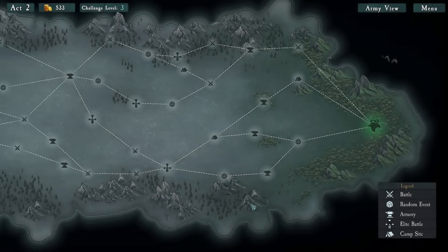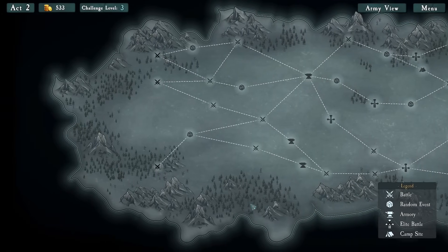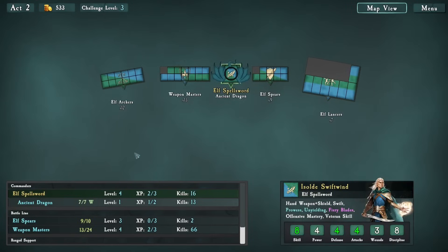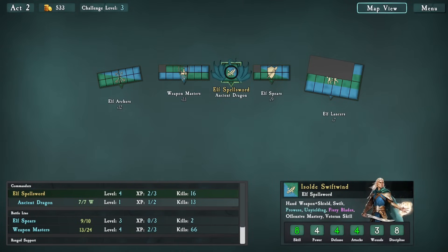Hello everyone and welcome back to Sovel and Act 2 of our Elven Spellblade run. I didn't get as many ranged units as I was hoping for - in my earlier elf runs I got a bunch more archers and city guards and it was pretty much easy mode. So now the elves actually seem decently balanced because I have to rely on melee combat and actually maneuvering my units. We got an elf archer unit, some weapon masters, some spears, and some elf lancers doing pretty alright.